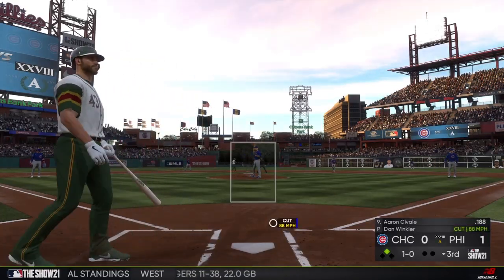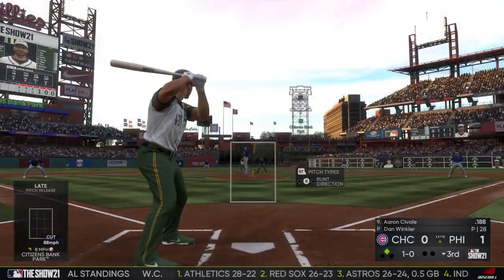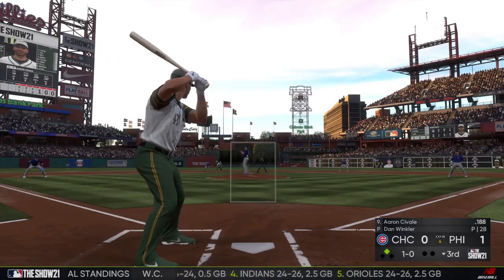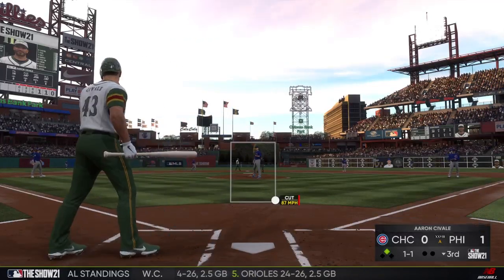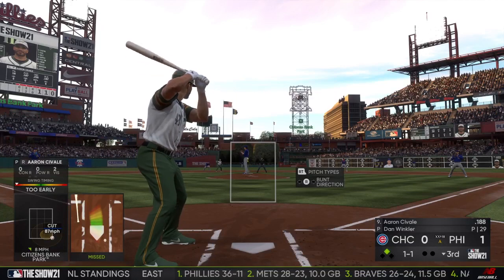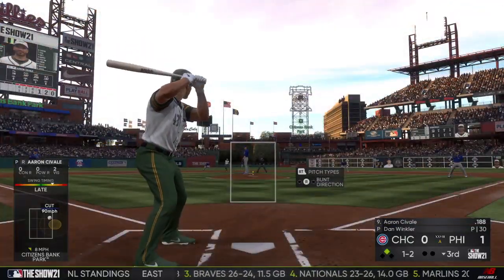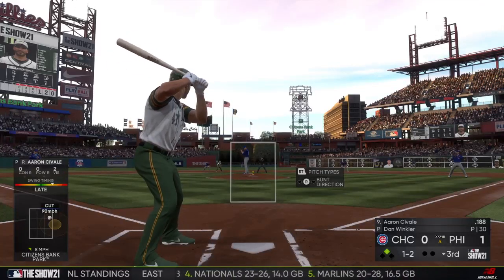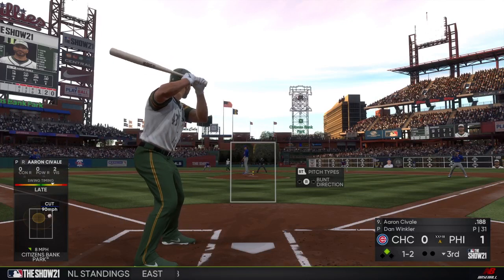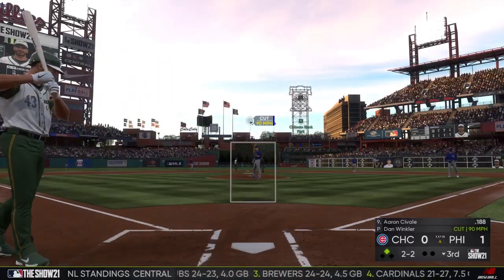Standing in now is Aaron Savali. He'll take a look at a pitch too low — ball one. Swing and a miss, a little too anxious there, one and one. He pops it up into foul territory — another foul ball. Runner at second, nobody out. He cuts a fastball but holds back, two and two.